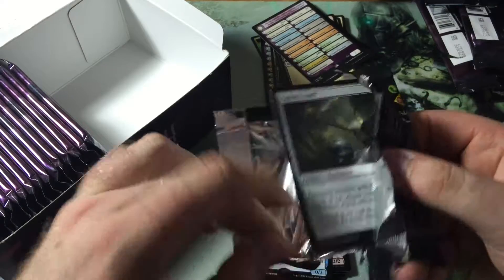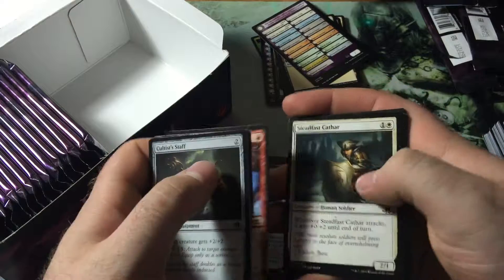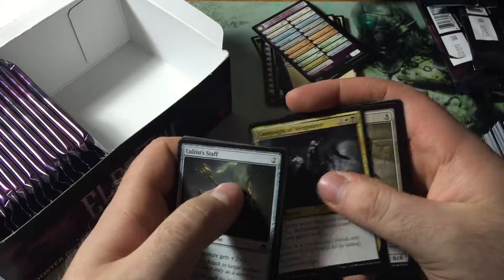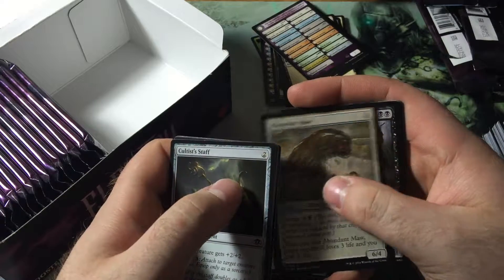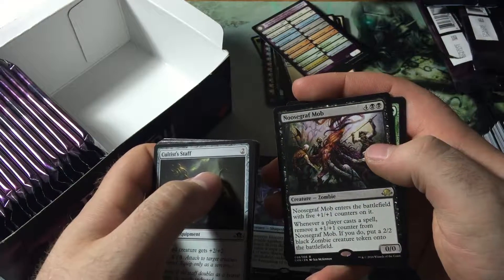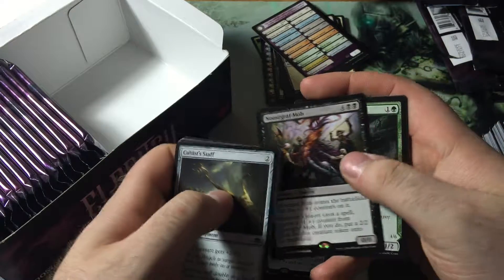I believe that was my fourth Mythic. On average you get five, so I'm still hoping for Tamio. Haunted Dead, Campaign of Vengeance, Abundant Maw, and Noosegraf Mob — four black black, zero-zero. Comes into play with five plus-one counters. Whenever a player casts a spell, remove a counter and you get a 2-2 zombie token.